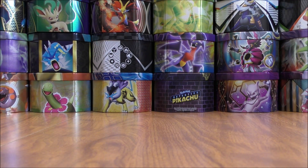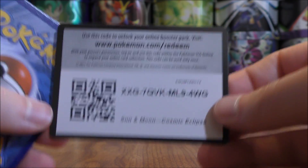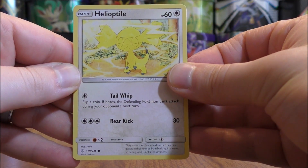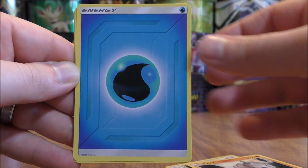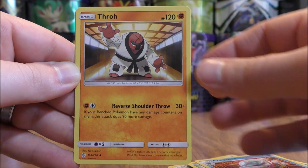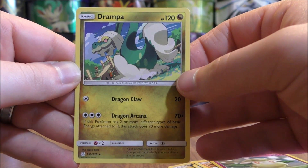Final pack out of this seven Cosmic Eclipse booster pack opening. Hoping for something good in that reverse holo slot — I'm not too familiar with all the cards in this set yet for playability. Helioptile starts the final pack: Carvanha, Tepig, Togedemaru, Onix, Water-type Energy, Heracross, Araquanid, Thro, reverse holo of a Cottonee — a common — and the final card is a Drampa.